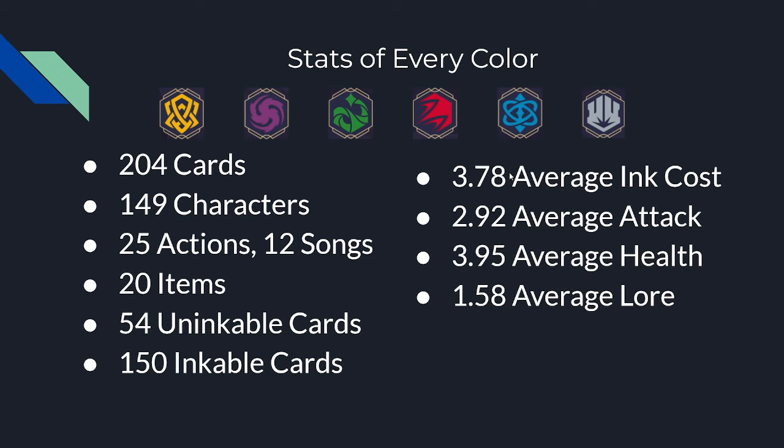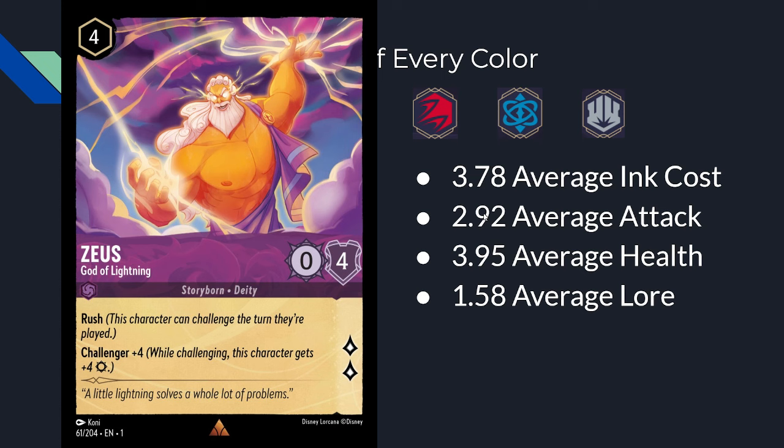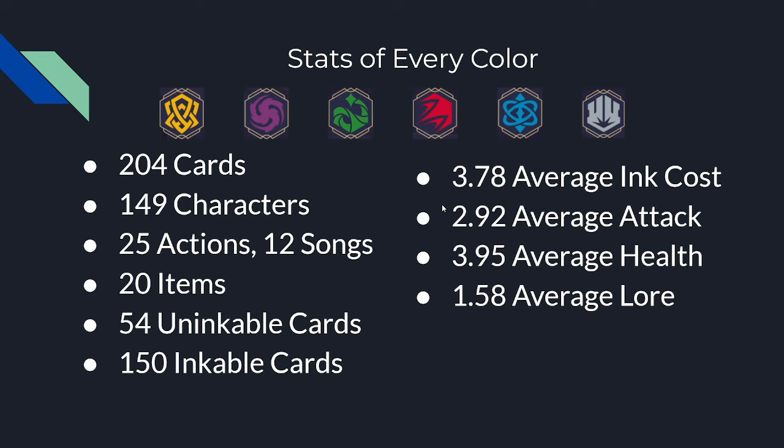A lot of the stronger cards come out on turn 5. The average attack is 2.92 and the average health is 3.95. Most cards have a lower attack than their health — this number doesn't calculate challenger bonuses, which would boost the attack average, though not enough to make it higher than the health average. This means defending is currently a little bit stronger in the game. On average, each character will make 1.58 lore. Cards that quest for 1 lore don't really need to be worried about. Cards that quest for 2 need to be dealt with pretty quickly. Cards that quest for 3 or 4 or more need to die instantly, or you lose the game.